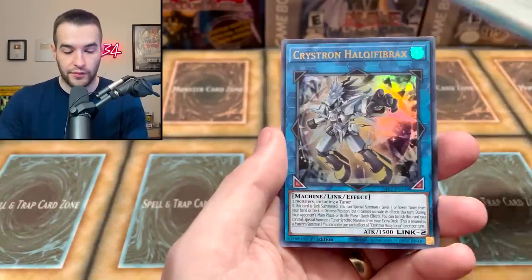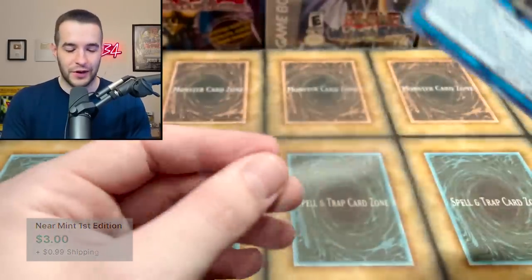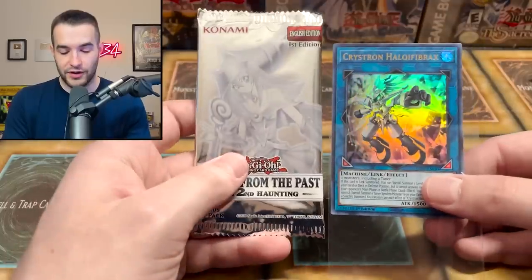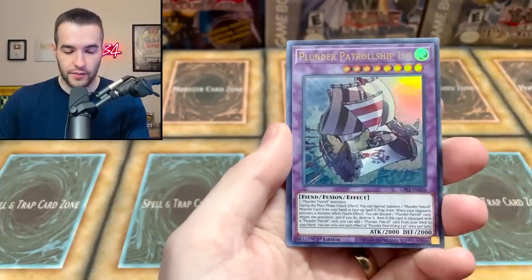We got the Tri Brigade. We got the Crystron Halqifibrax — formerly a very expensive card, now it has fallen from grace thanks to Ghost from the Past 2. We might pull another one today. It's going to you guys either way because I'm giving it away.